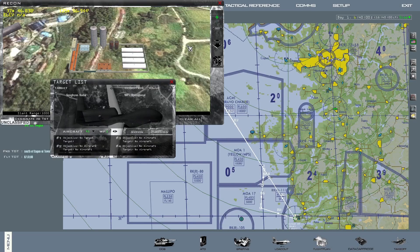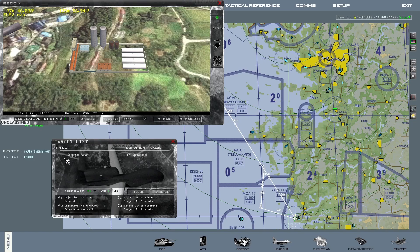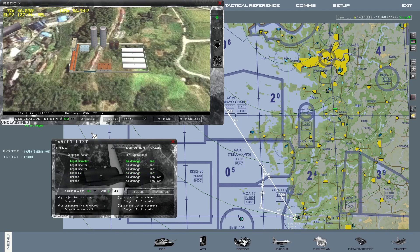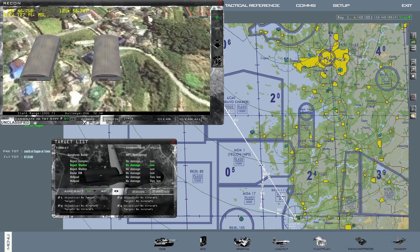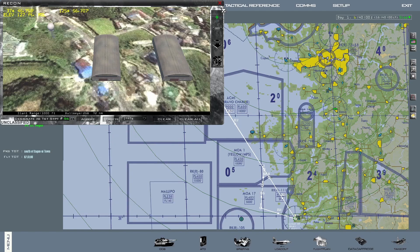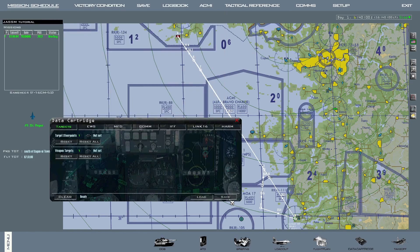All three of these weapons, if used in the pre-mode, require being set up in the 2D map prior to the mission by assigning targets to steer points on the data cartridge. I covered how to perform this setup in my tutorial about JDAM usage in the pre-mode. These weapons can also be used in the Viz mode, just like normal JDAMs. I also made a video about that topic. I will leave a link to both these videos in the description.